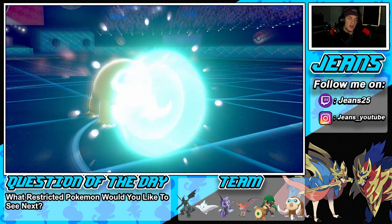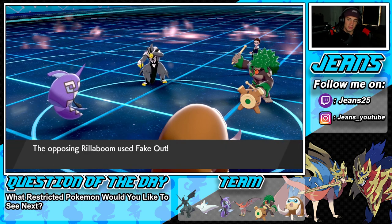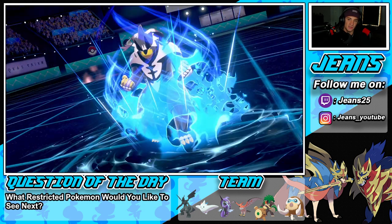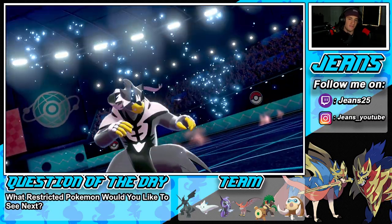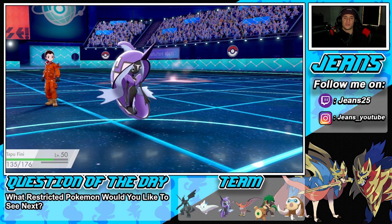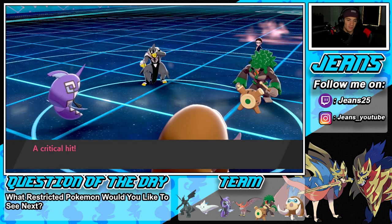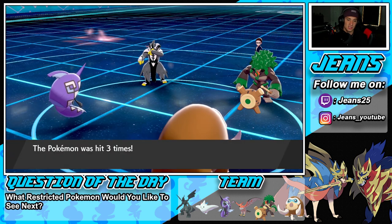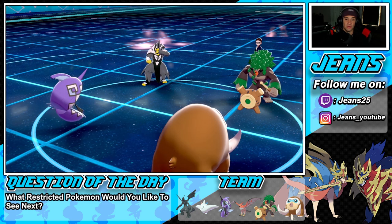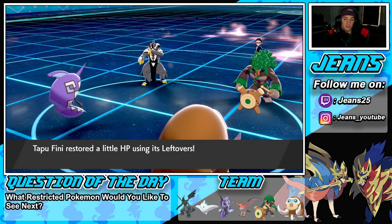Better not be going for Mamoswine because I'm protected. He's going to Fake Out that slot — yeah, that's why I figured, and Surging Strikes into Tapu Fini. Beautiful read by me! I could have actually got off a shot with Mamoswine — could have dropped a big Icicle Crash. So this thing is Life Orb on Urshifu — good to know. There go my Leftovers, which is nice. We're triggering Leftovers recovery.